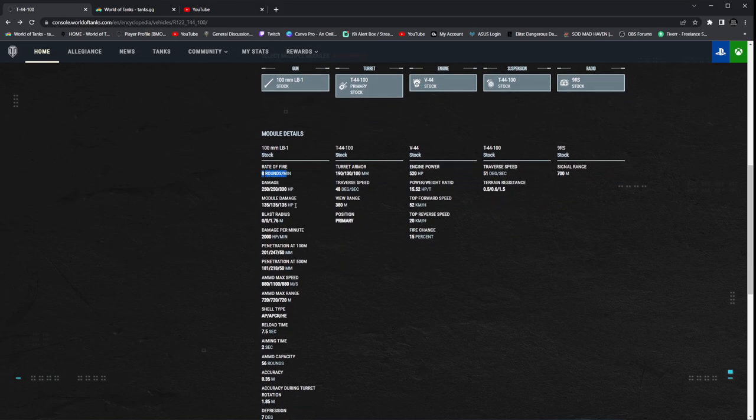Let's take a look at the gun. Eight rounds per minute — you're looking at a base reload of 7.5 seconds, that's not too bad. Module damage is 135 across the board. Blast radius on the high explosives is 1.76 meters. The blast radius doesn't offer much benefit on smaller guns compared to higher-end guns. Damage per minute is 2,000 base. With a gun rammer and a fully trained 9-perk crew — primarily rapid loading and Bourne leader — that jumps up to 2,743 damage per minute.